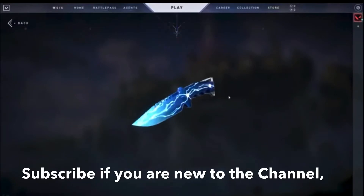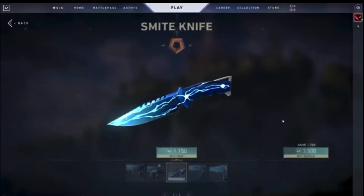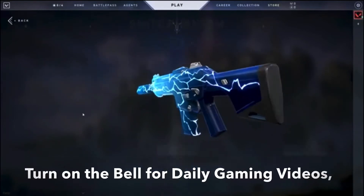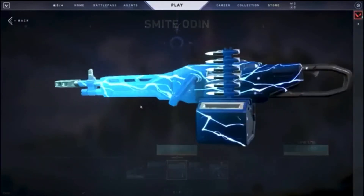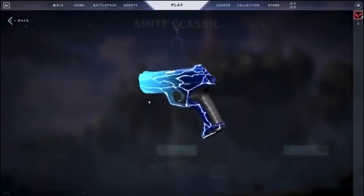First we have the Smite Knife, it is 1750 funds. Next we have the Smite Phantom, it is 875 funds. The Smite Odin is 875 funds. Next we have the Smite Classic, it is 875 funds.